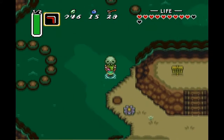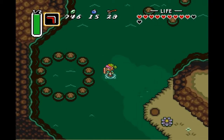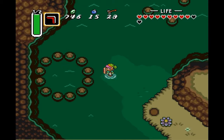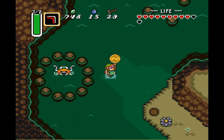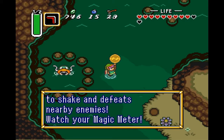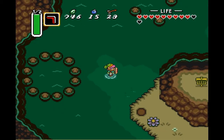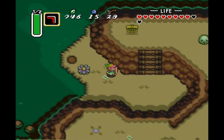Makes me feel good. But what we need to do is throw something into here — it doesn't have to be a skull, it could be that sign or that bush. And then this fish pops up and he says, 'Was it you who disturbed my peaceful nap? I will give this to you if you go away.' And we get ourselves the Quake Medallion — its magic causes the ground to shake and defeats nearby enemies. Watch your magic meter. So we already have two of the three medallions, and we're actually going to get the other one right now, pretty much.